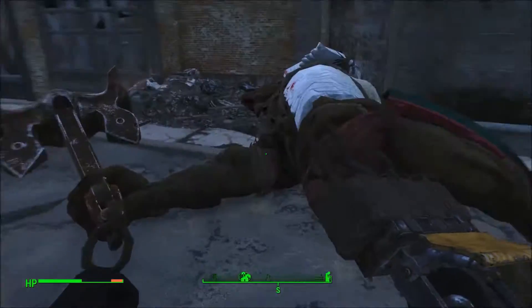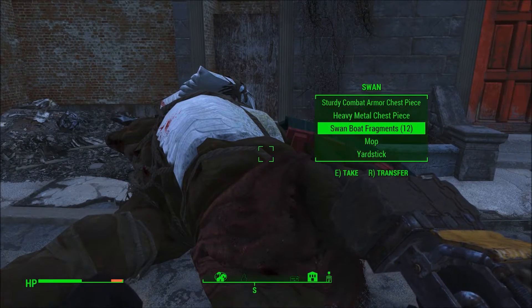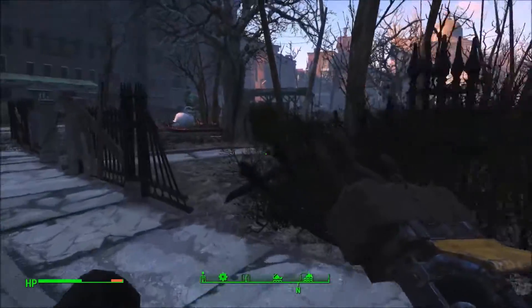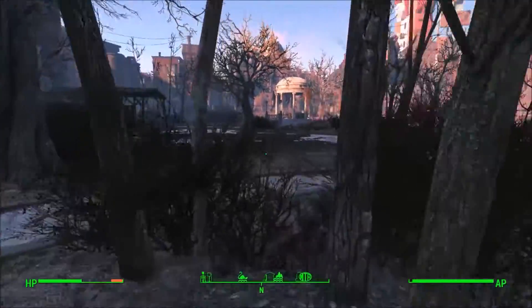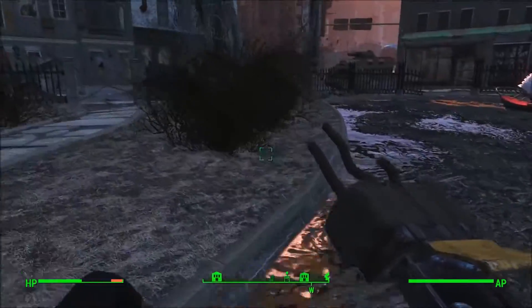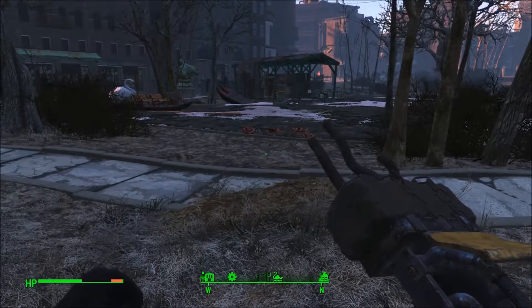It's pretty cool, pretty easy to get to. Swan doesn't seem too hard to kill — just sort of runs at you and throws stuff at you. Not too big of a deal. Head right to Boston Commons at the Swan Pond. Hope you guys enjoyed this video, and I'll see you guys next time.